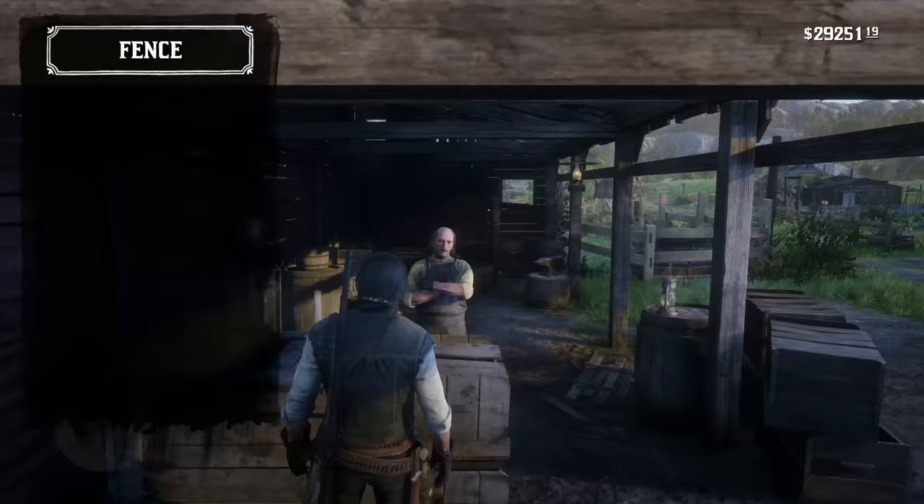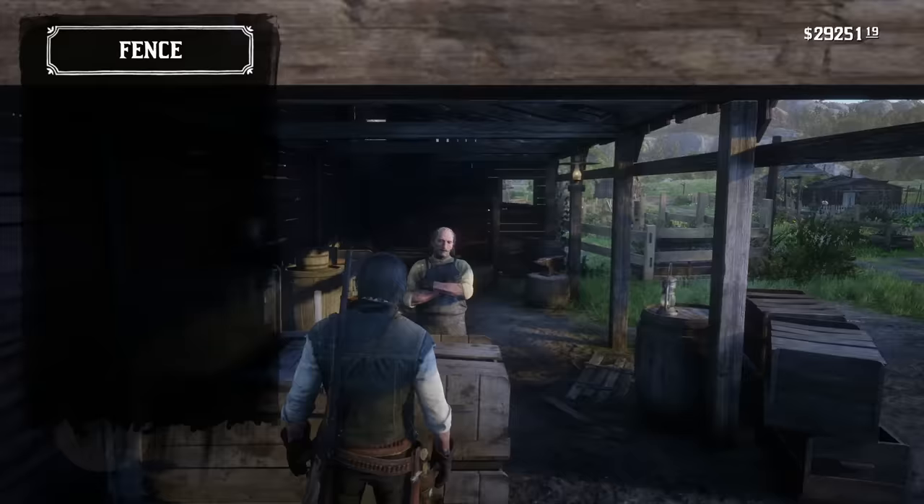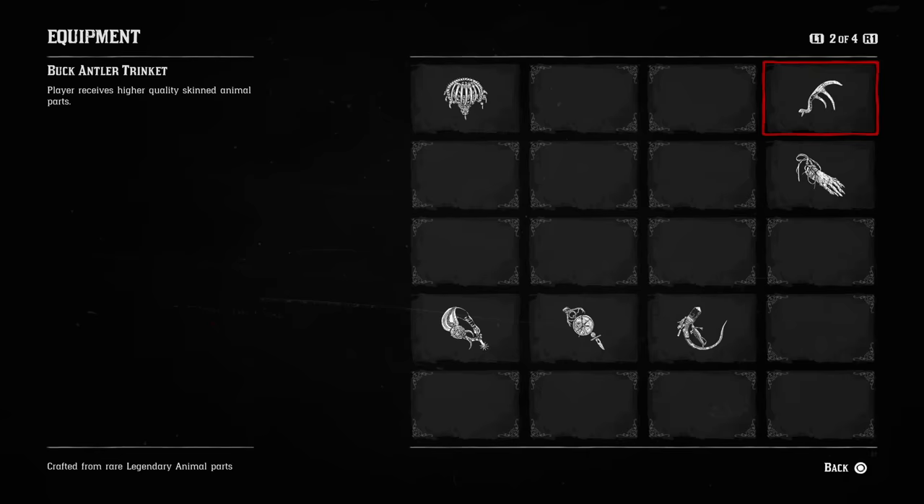A poor pelt has the chance to become a good pelt, and a good pelt has the chance to become a perfect pelt. So if you don't get your kill 100% right, there's still a chance you could end up with a perfect pelt — and that trinket's effect lasts forever. It works on every single animal, so no matter what you're doing, you're going to receive the effects of that. Get that trinket.